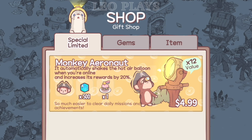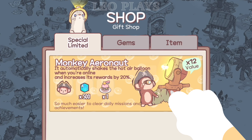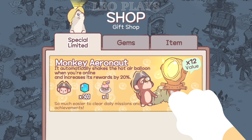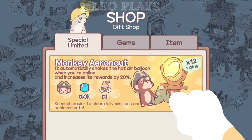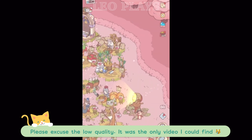Monkey Aeronaut. This monkey automatically shakes the hot air balloon when you're online and increases the rewards by 20%. You also get 500 gems and a rainbow macaroon in this package. This package will also make it so much easier to clear daily missions and achievements.